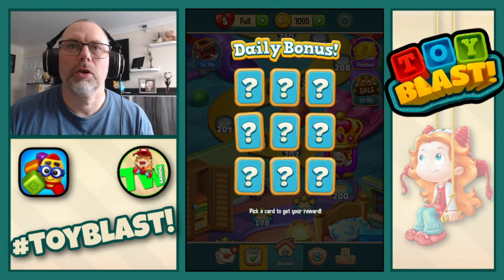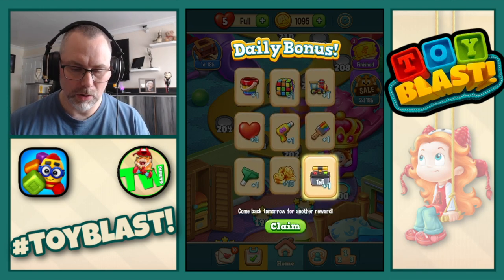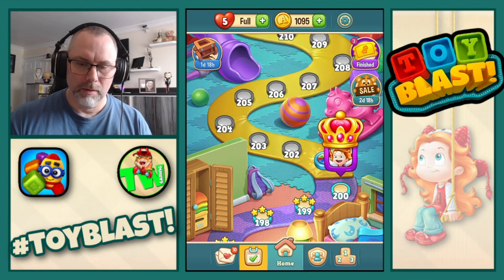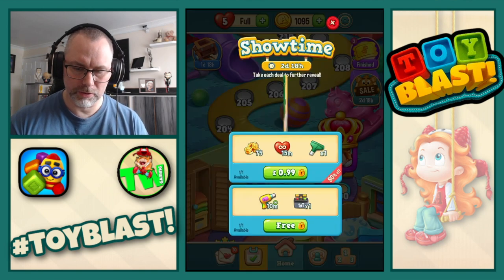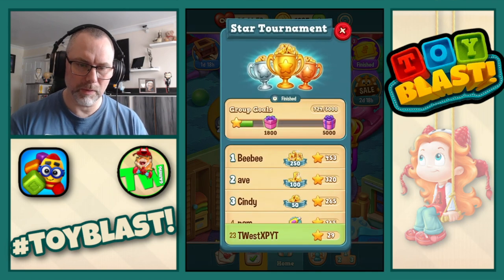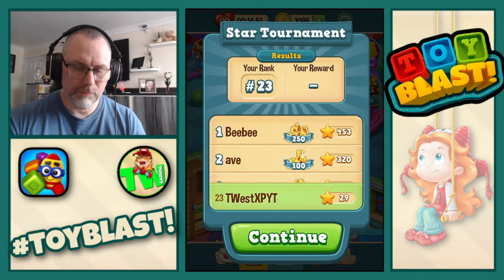Hi everyone, welcome back to Atomblast. We get to do today's bonus, so we'll do the bottom corner which gives us a TNT. We're going to run for a load of stuff. Showtime! So we get three rotors, and then we have to pay for the next level. We get star tournament, so we get 15 minutes of unlimited lives and a rotor.